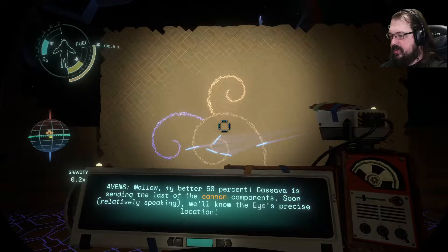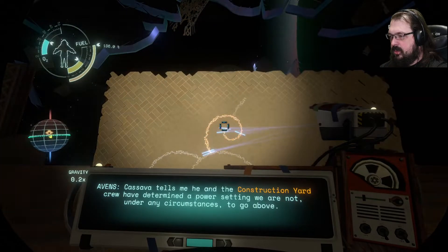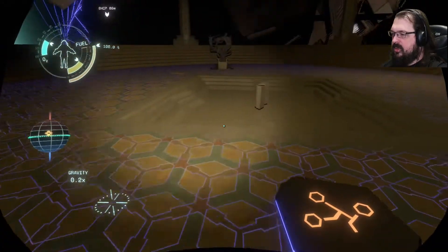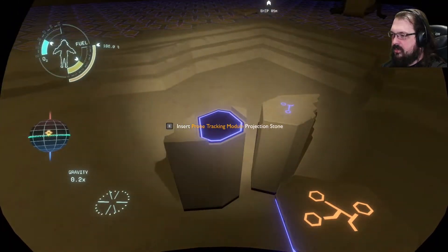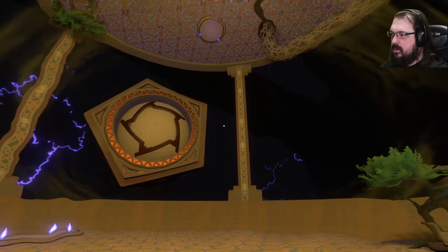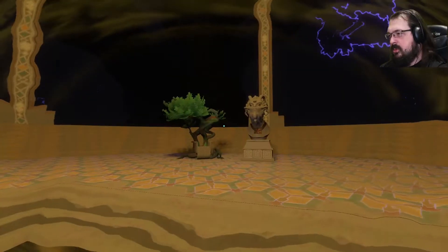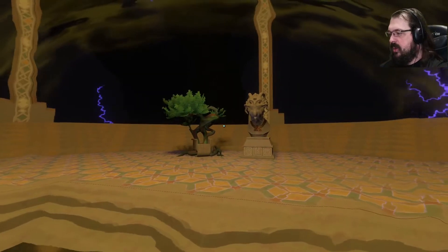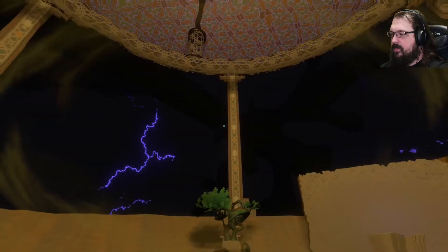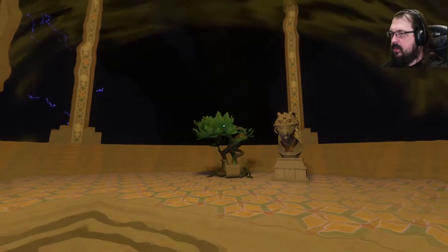We already read this? Yeah, we already read that. Okay, so this is the probe tracking module projection stone. And if I put it here, then I should be able to see — this is the probe tracking module. There's another one of those looky-loo statues. The module seems pretty intact.